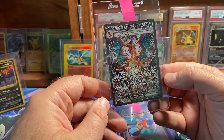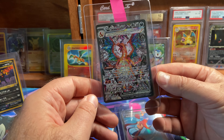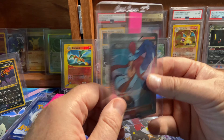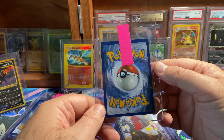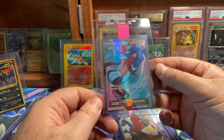Charizard EX from the Obsidian Flames — this is a Special Illustration Rare. Great looking card. Skyla from Breakpoint, another ultra rare. By the way, the Charizard — I think it's going to be a 10. Skyla — probably in that 7 or 8 range.